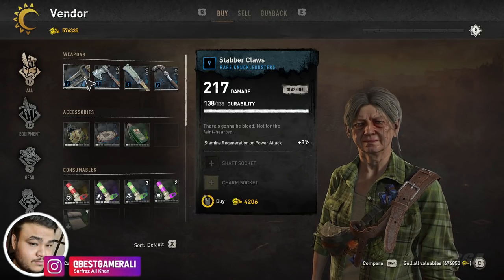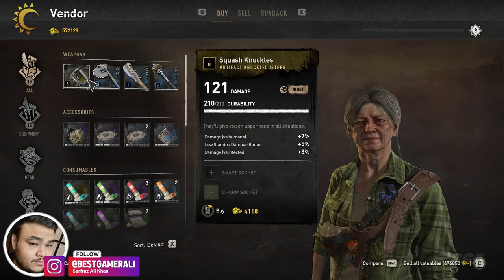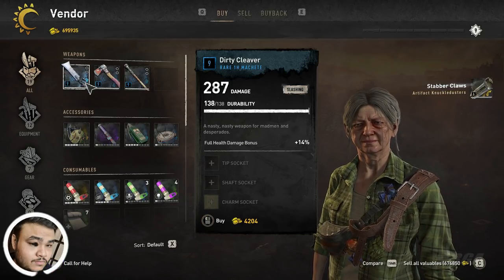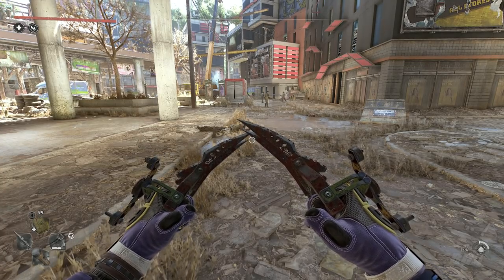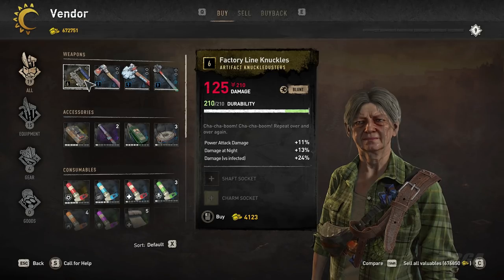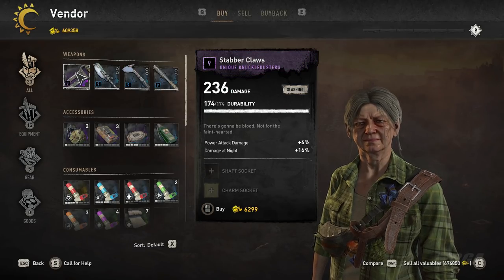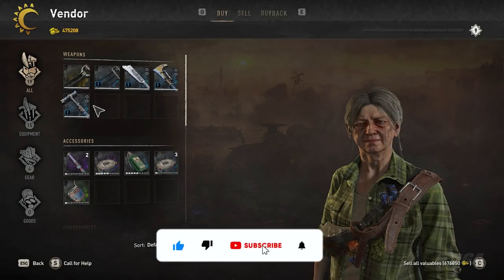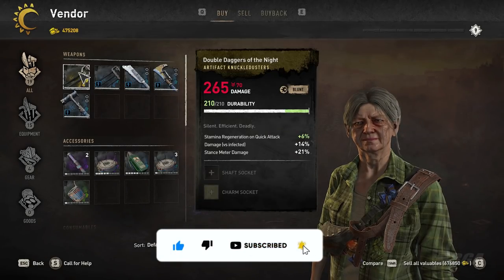Hey everyone, this is BestGamer and today I am here with the most requested video ever. Pretty much in all of my videos people ask me about the weapon I use — this is the weapon I use. It's my favorite weapon called the Double Daggers of the Night, and I have spent weeks making this video for you all. So if you love the effort and play Dying Light or Dying Light 2, this is the channel for you.